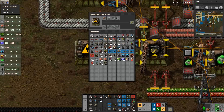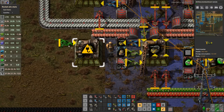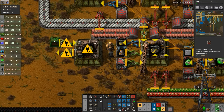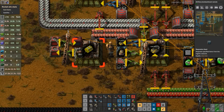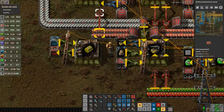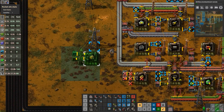We're going to make explosives. A blasting charge needs 20 explosives, eight empty barrels, and two grenades - and it's going to be completely bot-fed, which means I don't have empty barrels in there.